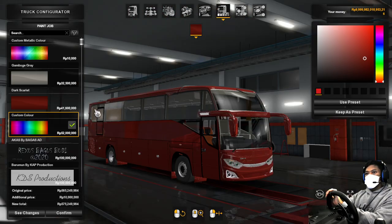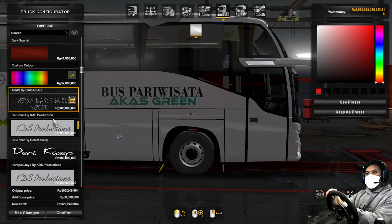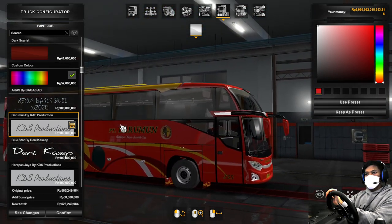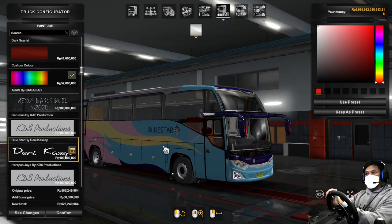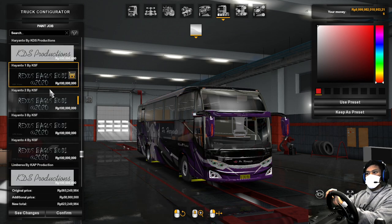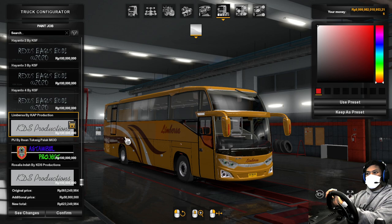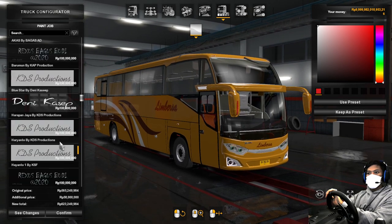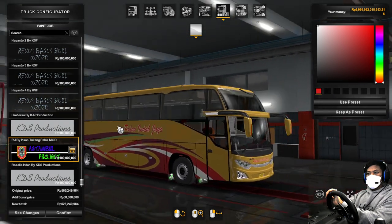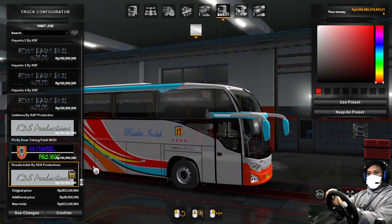Kemudian paint job atau livery — ini ada Akas, Bagas dari Bagas Mas Bagas, Buruman, Kaset Bluestar, HTS Production, Harapan Jaya, Harianto, Haryanto, Todas. Terus, Lim Barca, Lim Bersah, Belum Indah Jaya, ini Astambul Project berarti Mas Ihsan ya, dan ini Rosalia Indah 4x Production.